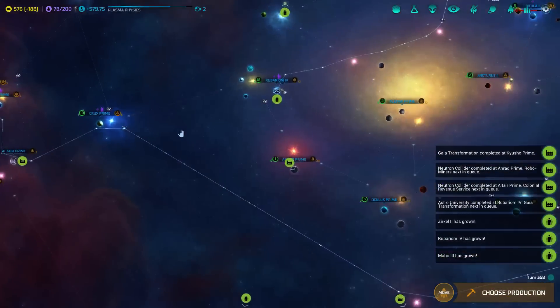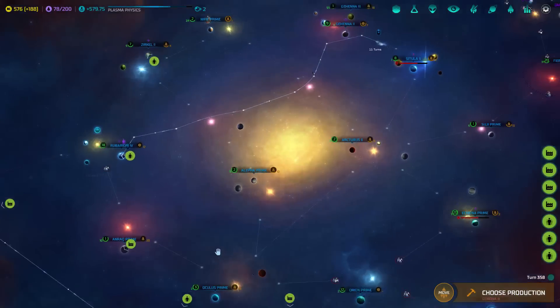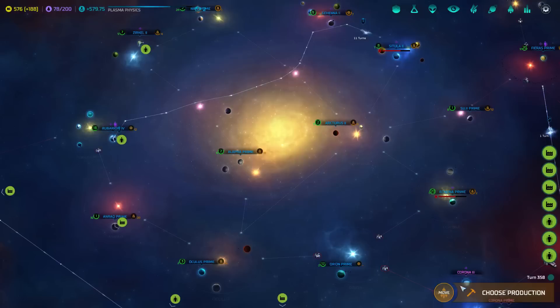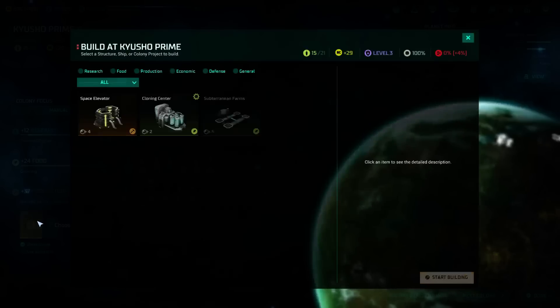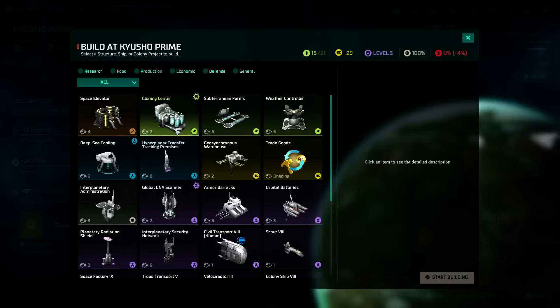One person brought up that it might be worthwhile to have a network of jump gates. We're already crossing over one of the bigger areas, but we might get some good value out of having a couple more. I'm probably not gonna do that, but it's something to think about. The game's essentially in the bag right now.